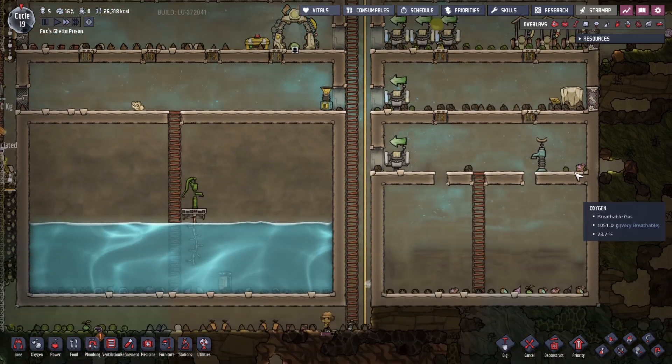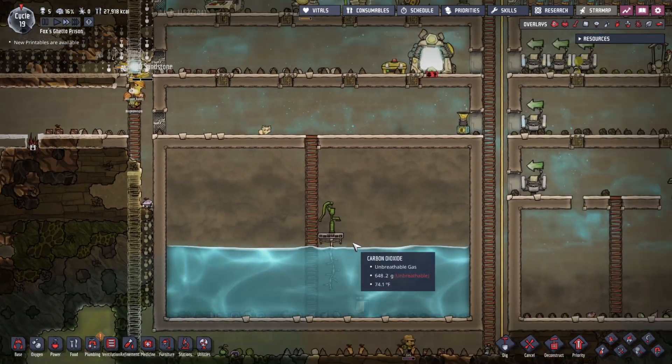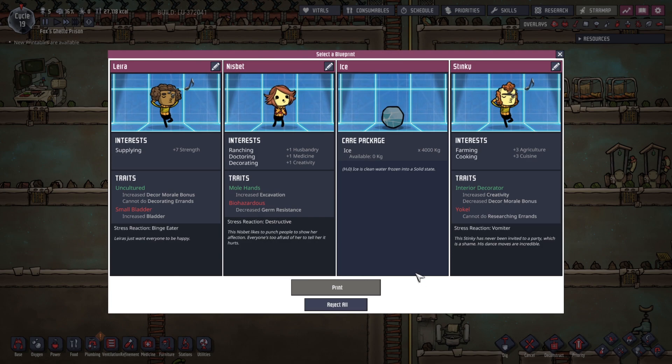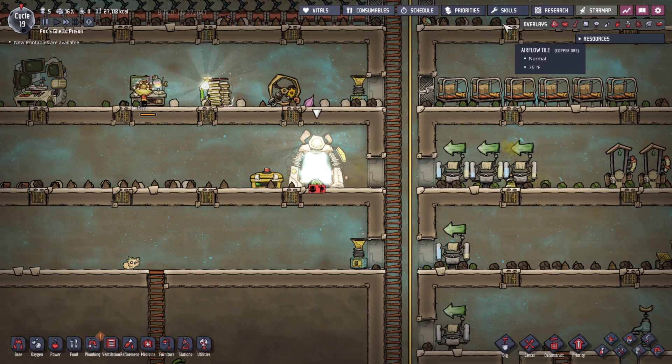This is going to have them automatically put the liquid in, which means they should get this and dump it in here, where it will now be trapped inside our soon-to-be sewer system. Farming and cooking, ranching, doctoring, and decorating, germ-resistant. Those are all fine — we don't need this one. The question is do I want farming? I think we already have two people with farming.